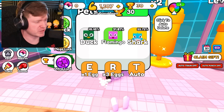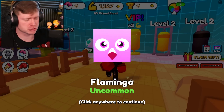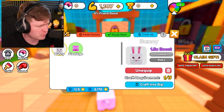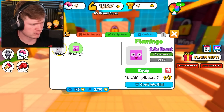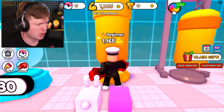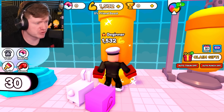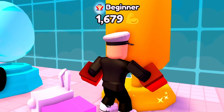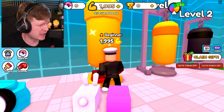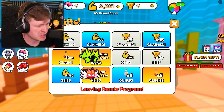Now we can get this egg right here — it's got a duck, flamingo, and a shark. Come on, please give me that shark. We got the second weakest one — the middle-tier pet. He gives us 2.3 times, which is not bad. We are getting 12 levels every single punch right now, and my guy just changed next to Beginner — I'm a vampire somehow. Maybe if I get to 2,000 we'll be able to be a non-beginner. It just changed again.